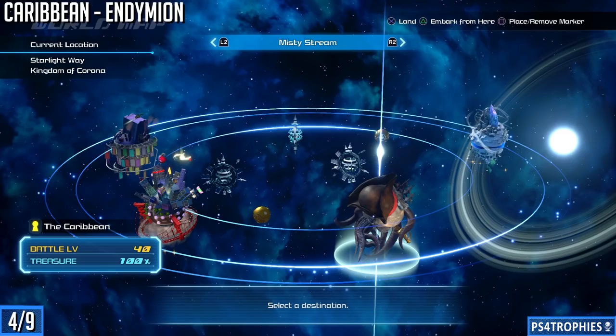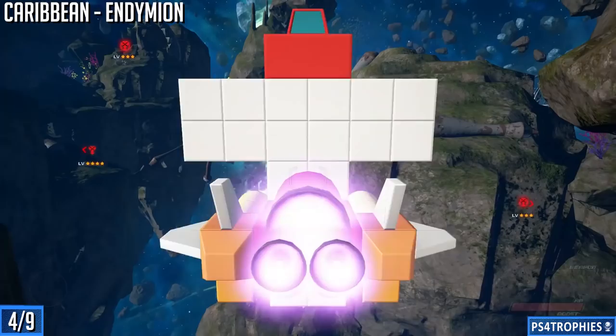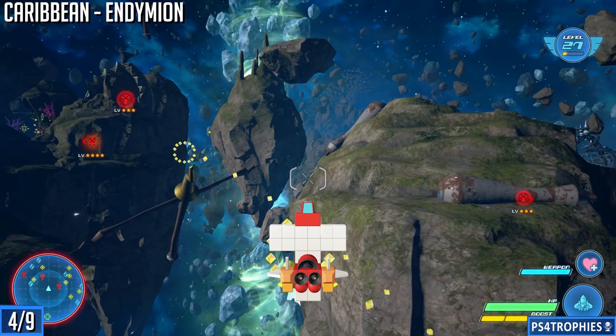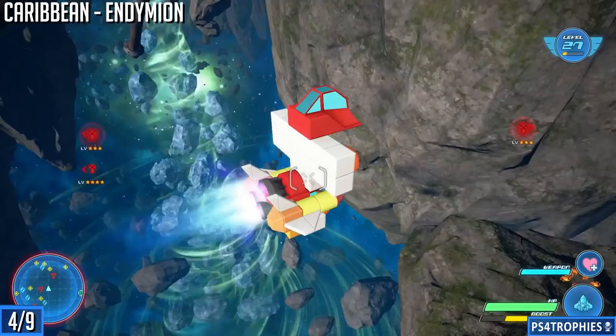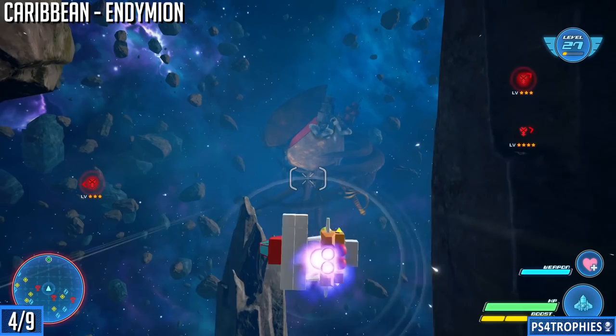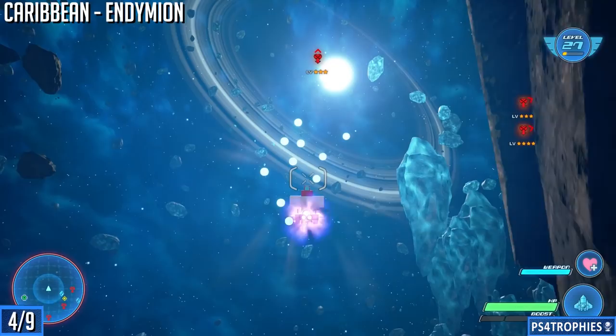Next we're going to head over to the Caribbean. We are now in Misty Stream Galaxy — that is a pretty cool looking world from space. Let's go back and look at it. I'm flying the wrong direction of course — flip my ship around. Heading towards it, we're just going to follow to the big open area to the right of it as you're looking at it. This one's pretty simple.